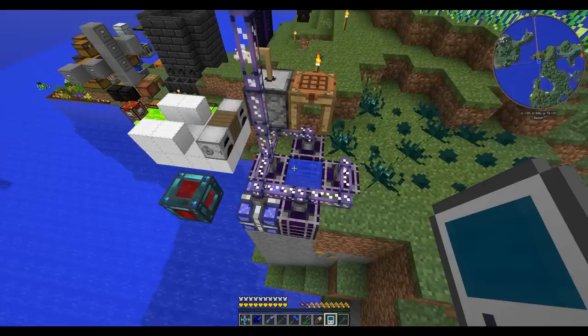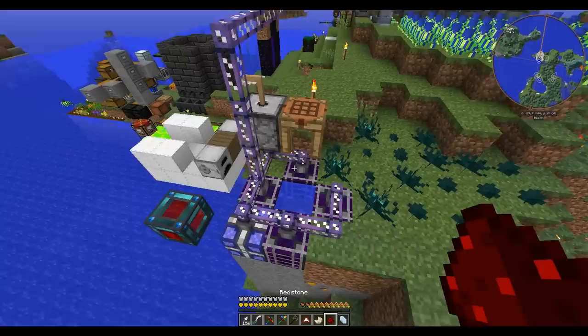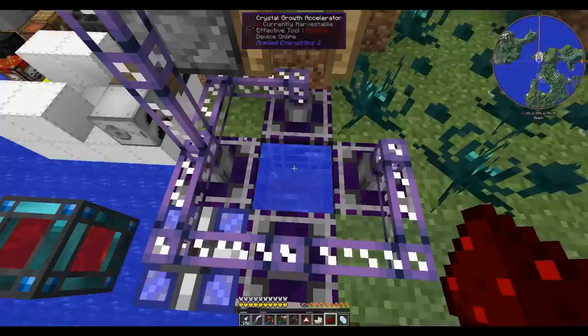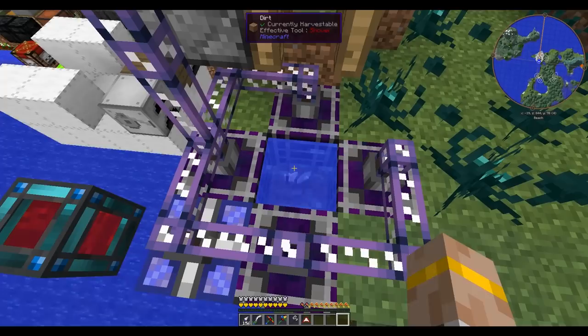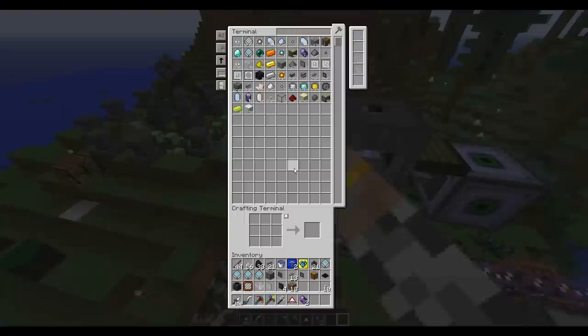So that requirement is this block of water here. If you don't know AE2, one of the things you're going to need is a block of water — that's how you make some things you need. Specifically, Fluix Crystals are made with Nether Quartz, Redstone, and a Charged Certus Quartz Crystal. Throw those in some water, magic happens, and you get some Fluix Crystals. Pretty cool.